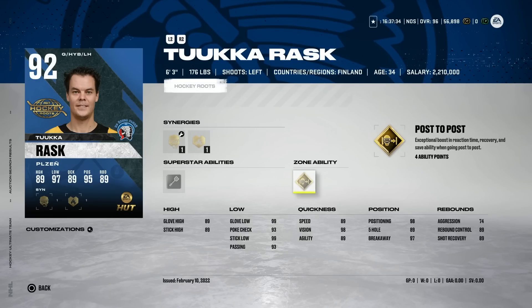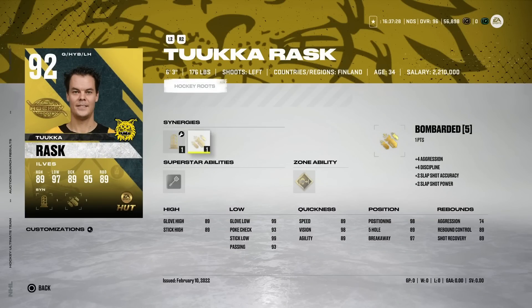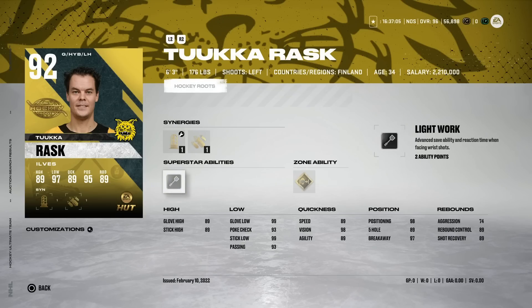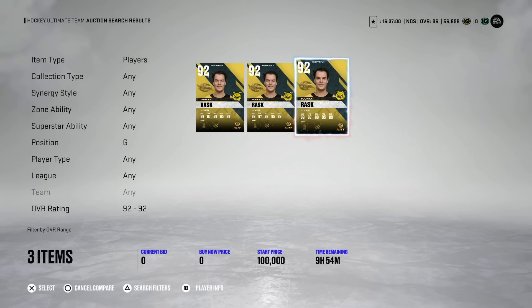Rask is six foot three — the same as Carey Price — so you can definitely get away with using him. The only thing that changes between the five different Tuukka Rask cards is the synergies, which will depend on your team. He's an extremely good card stat-wise: 99 glove low, 99 stick low, so that blocker side is just phenomenal. Speed is at 89, positioning is 98, and his glove high is 89, which is a little lower, but at 92 overall this is a really good goaltender card.